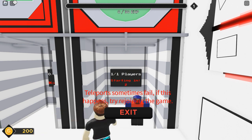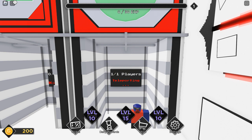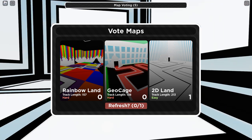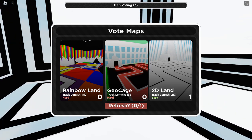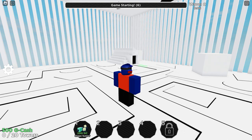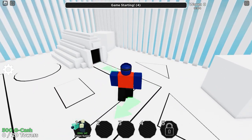We're waiting — this is a one-person game. We have that one shape gunner with a nice little elevator animation. The game is starting soon and we must vote on the map. I'll go with 2D Land since it's easy and this is my first time playing. Rainbow Land and Geo Cage look pretty chaotic, but 2D Land will be just fine.